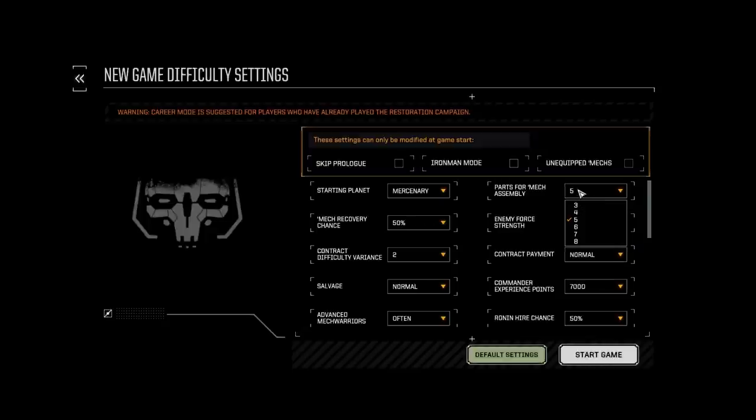They recommend you start at five, but that can be a little more difficult. I usually play at eight because I like really working for my mechs. As I go through, I'm going to talk about each setting and show you what I normally play at. Starting Planet basically dictates where you're going to start and what your starting mechs are. Keep in mind this screen might change as the Rogue Tech mod is being developed for BattleTech Flashpoint.